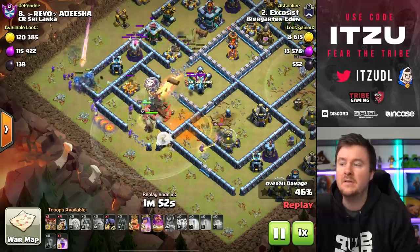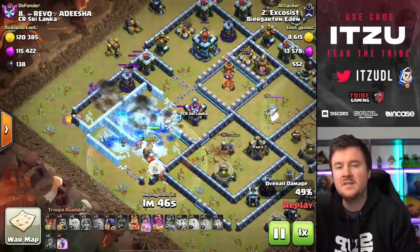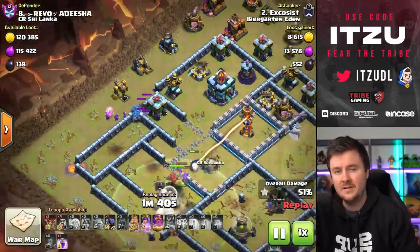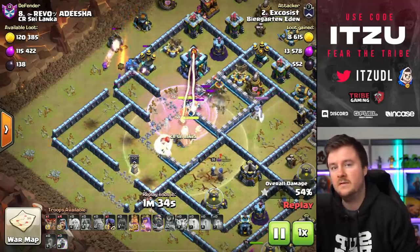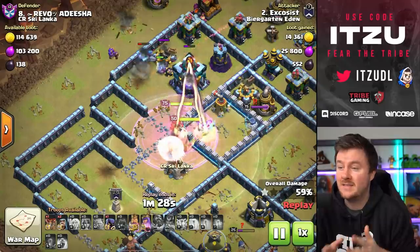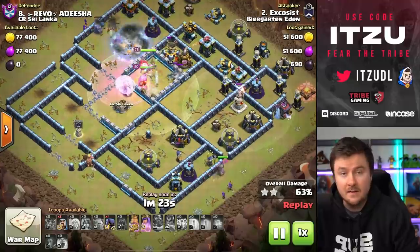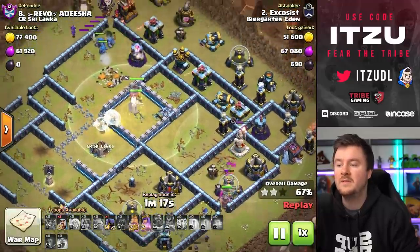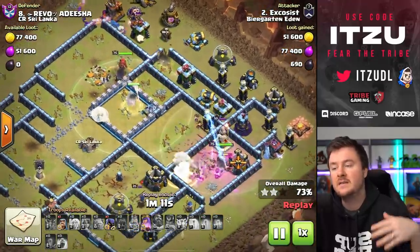The next step is for the queen to take down the bottom defenses, walk into the eagle — because the eagle is the next important building to take out to make sure there's not too much damage — and then he's just sending in golems and normal wizards into the base. This queen charge with not too many spells is somehow supposed to make it through all of the base with the wizards, which is strange to say — golems and wizards. Either way, it's working out because the queen is taking down the town hall.